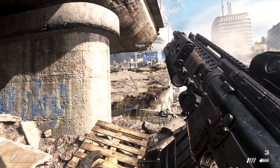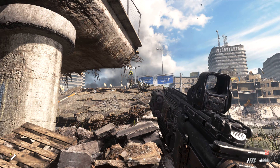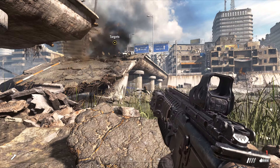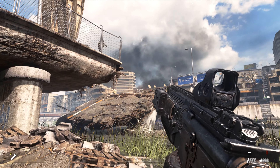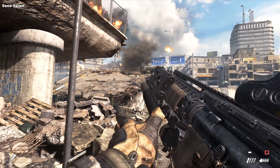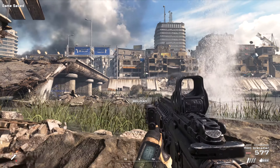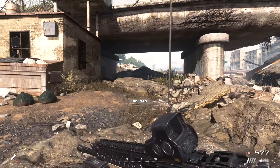On the grid, 10 o'clock now. Multiple targets — take them out! 10 o'clock. 10 o'clock. On the grid, 4-side! Devil-1-1, target is the white 12-story apartment building. I need you to level that building. Solid copy, Under 2-1. Pulling it down. Target acquired.